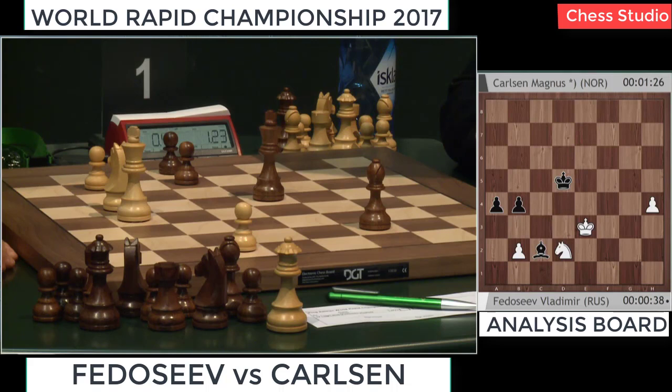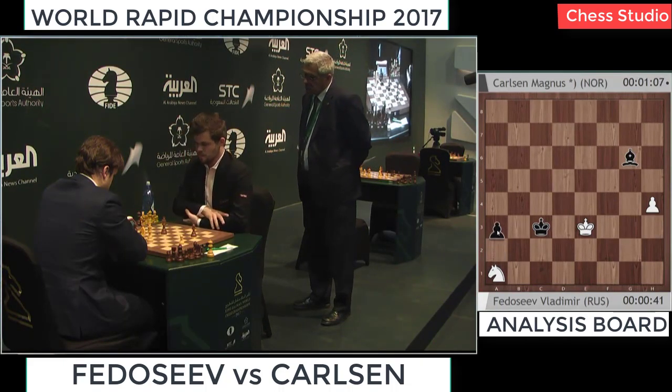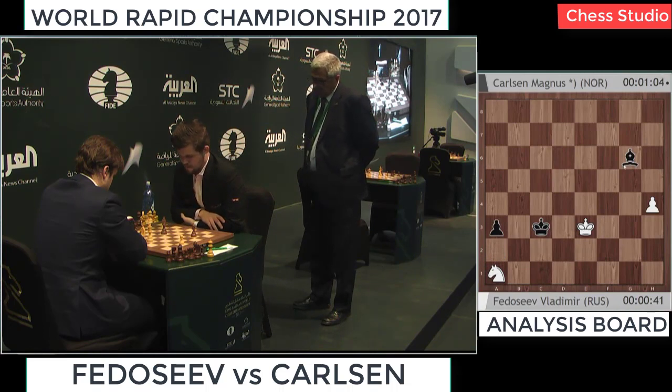Knight back to d2 — next black move is bishop g6, it's problematic. Actually, a3 outright wins: takes, takes, king here — you don't even need the knight. Knight b3, king c4, knight a1, king c3, and you just take it. Knight comes back on a2, b3 — but it's a drawish position with knight. Having the pawn on a2 is still winning.